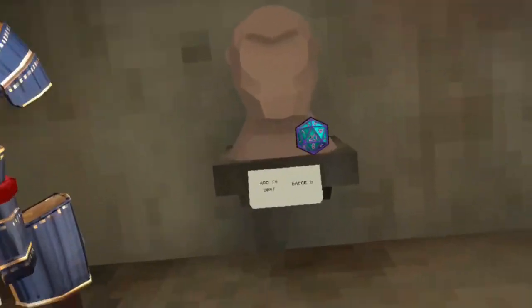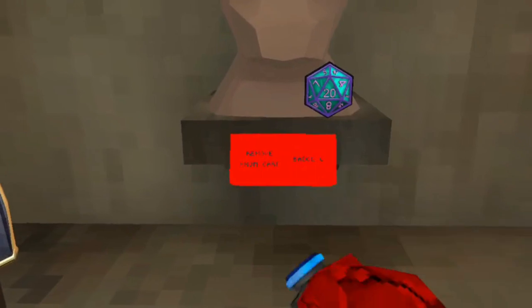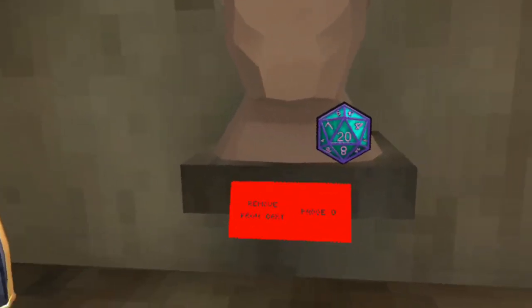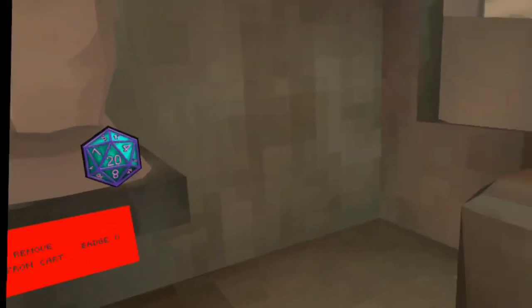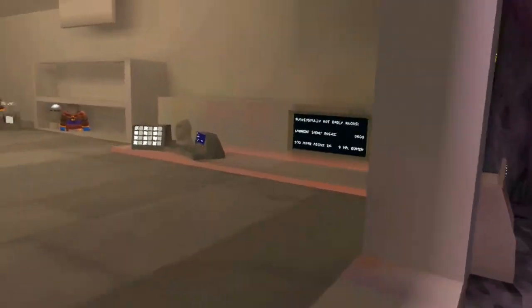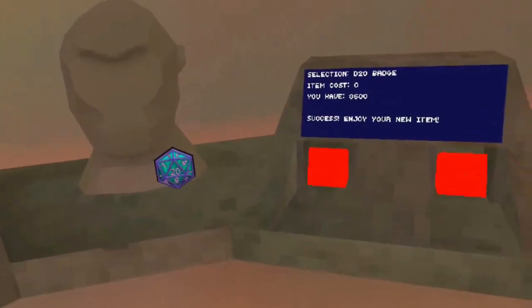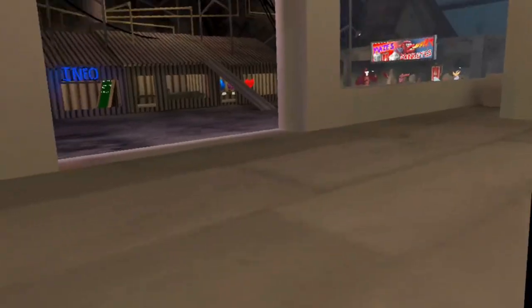The second thing you guys missed is a free badge. Walk up here, click the free badge, do a 180 — or like a 90, I'm not too sure — over here, click the button, and then click here and now enjoy your new item.